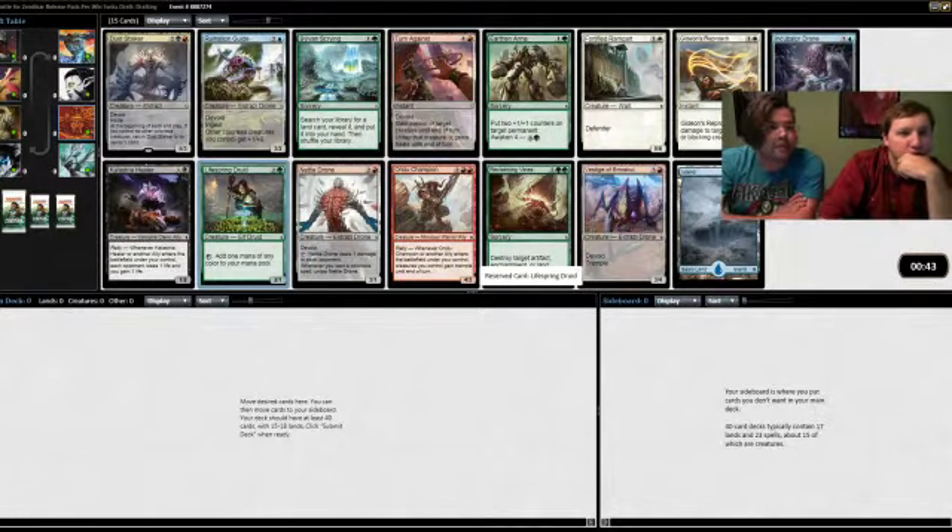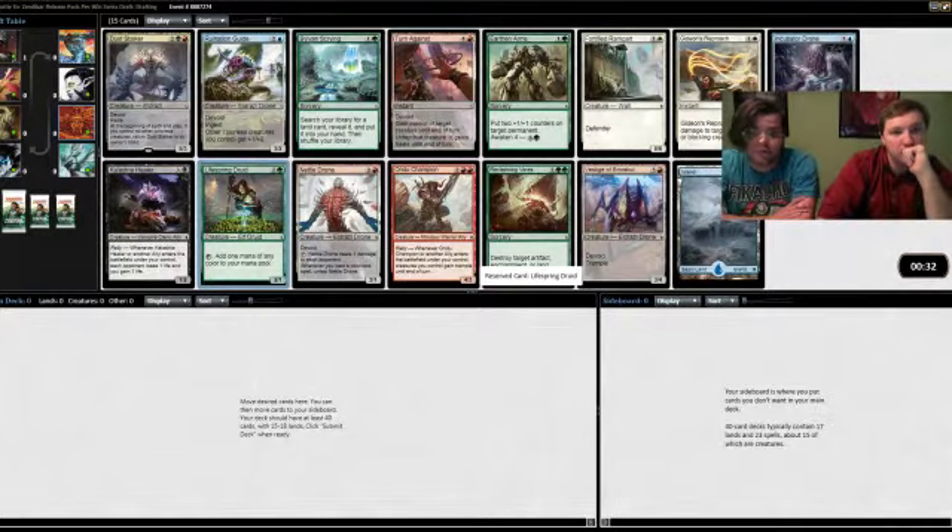I think we should go with the Ruination Guide or Lifespring Druid, and if we want to be big stuff, Lifespring Druid is good. The best cards in the pack are Incubator Drone, Turnagainst, Ruination Guide, and Lifespring Druid. I think Turnagainst is the best card, but there's not an archetype around it. Brad really wants to push big stuff, so it's either Incubator Drone or Lifespring Druid — it's Lifespring Druid.